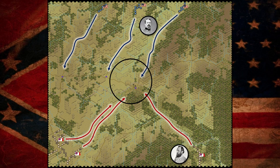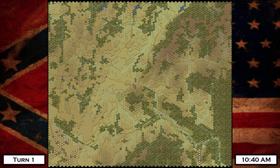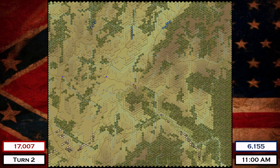Turn number one occurs at 10:40 a.m. in the game, and as always I use this as an administrative turn, so I just skip it — but you can see all the forces already on the map. Rotating now to turn number two, you'll see all the forces have shifted just a little bit. It is 11 a.m. in the game. There are 17,000 Confederates on the field and 6,100 Federals.